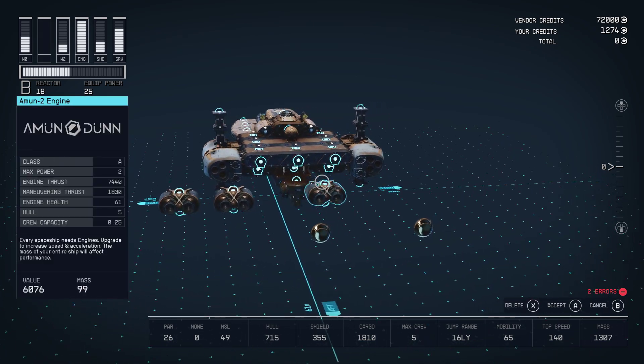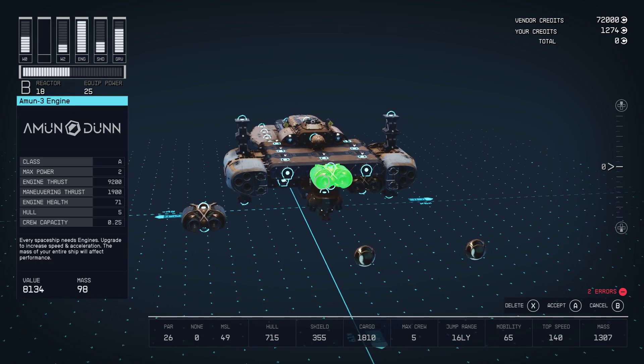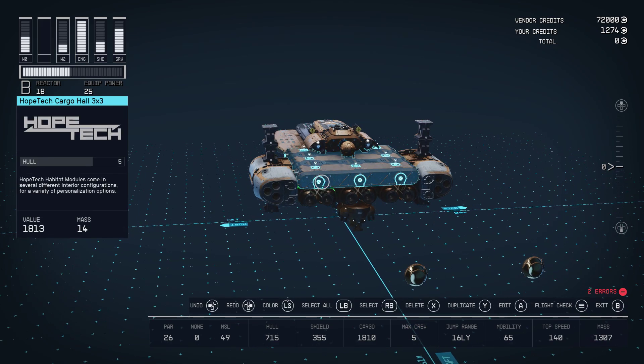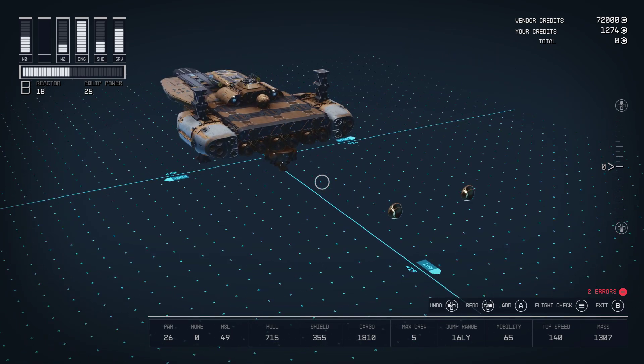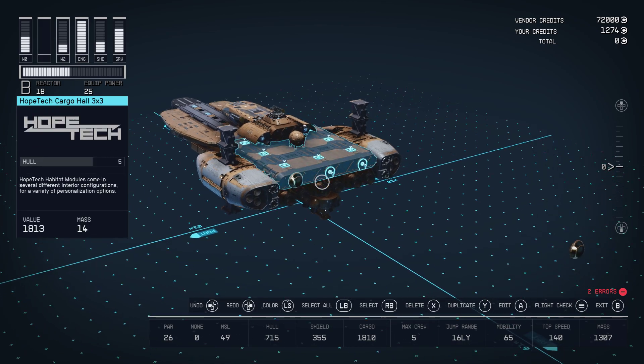Then we have these three engines — we need to get some more thrust power here. These are all Amun — this one's an Amun 3, the others are Amun 2s. You'll notice on the left that the engine power is maxed all the way up, so if we add any more engines with any more thrust, it'll tell us we can't build the ship.